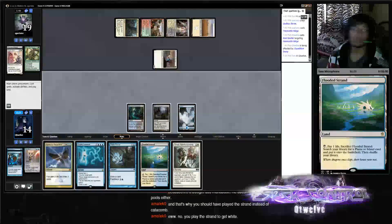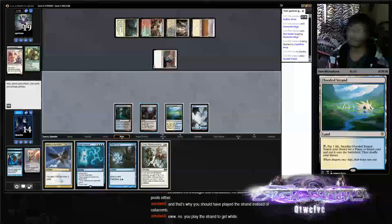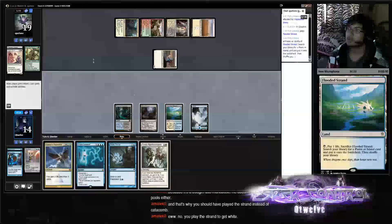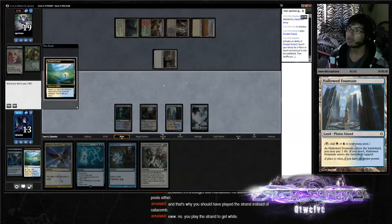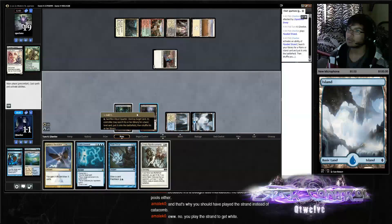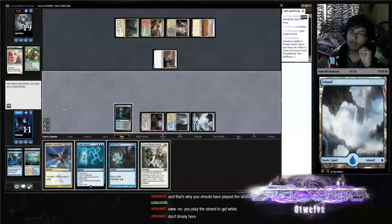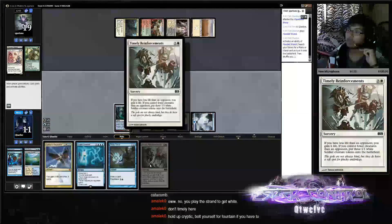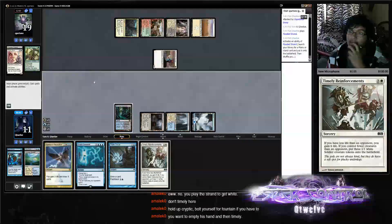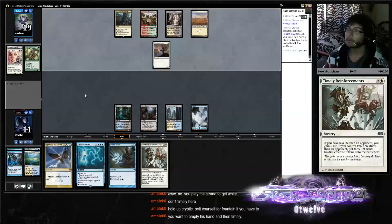Timely's good. Don't play Timely here because I already fetched and shocked myself so I can have six life. All right, I can just hold up the Hollow Fountain for Cryptic Command.